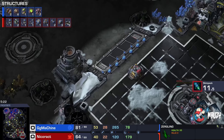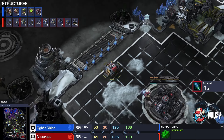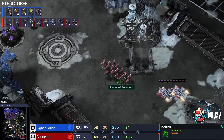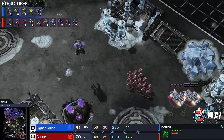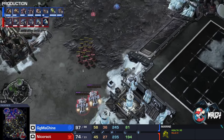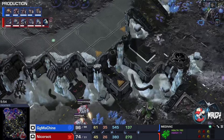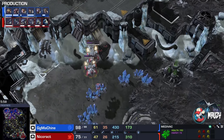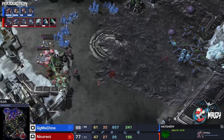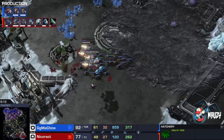This Frostbite map is kind of sick to be honest. Nicoract has a supply depot here and now moves out with these marines. The first two Battlecruisers — actually the first two bio groups — are moving out with marines as well, taking down an Overlord most likely. Stim is finished, combat shield just started, double engineering bay starting as well. Gotta clean up a couple of creep tumors. GG Machine is expanding towards a fourth gold base. There's a bit of a clump but only loses a couple of marines — not the end of the world.